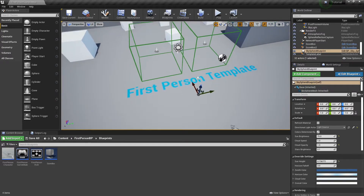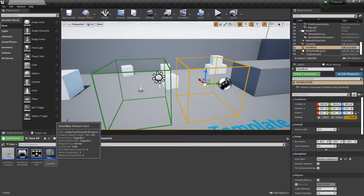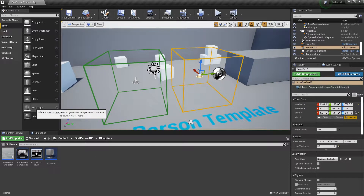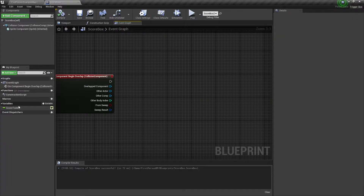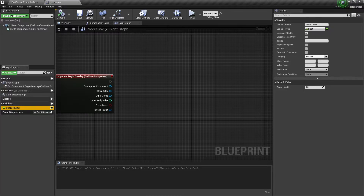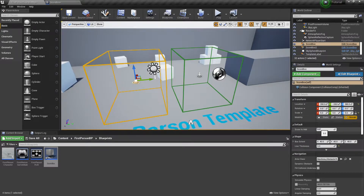Right now I'm just in the first person template. I have two of these little things, which are essentially my score box actors that I just made. You can pretty much just take a box trigger and create a blueprint with it, which is essentially what I did. In here I have a variable called score to add — it's instance editable and defaulted to 5. So right now one is set to 10 and the other is the default value of 5.